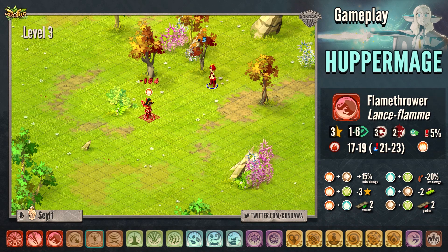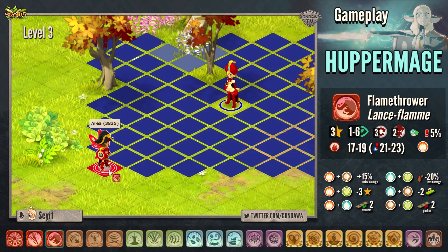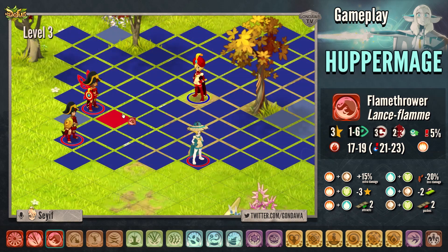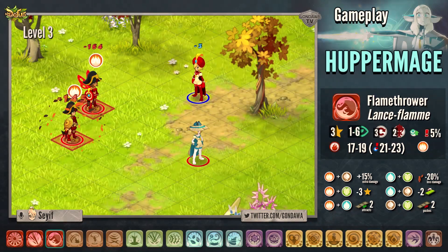The third fire spell costs 3 AP, can be casted from 1 to 6 range, 2 times on an enemy and 3 times during your turn. The spell also applies the fire state to the target.